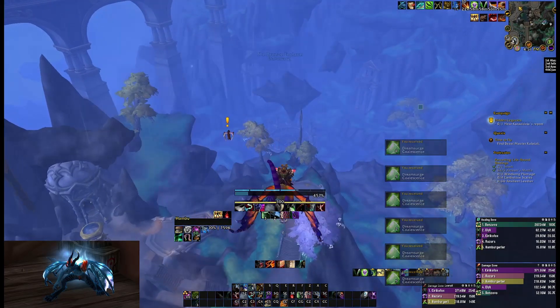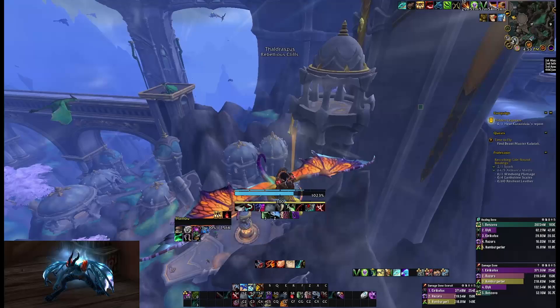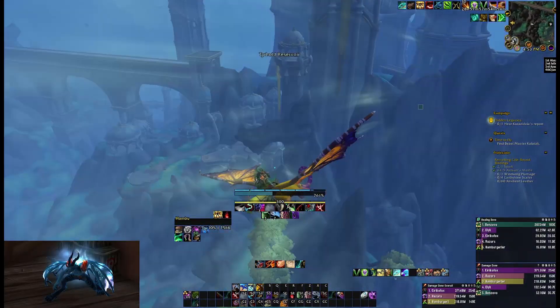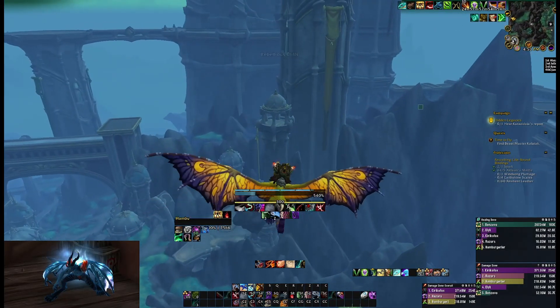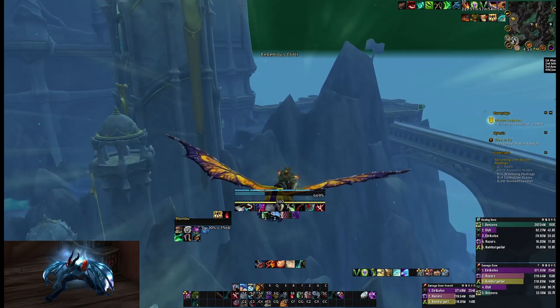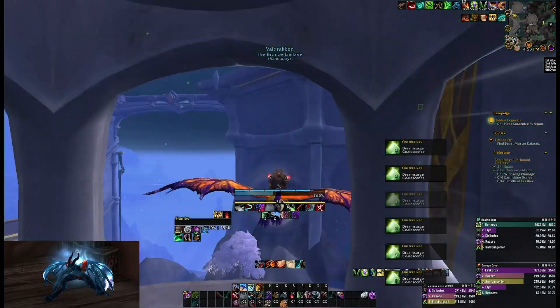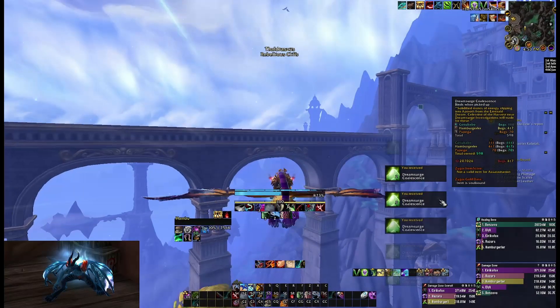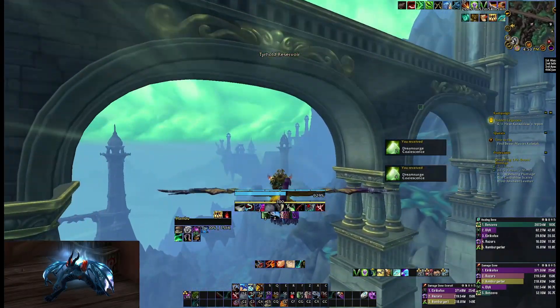Any of the ones that are, like, see here — any of the ones next to the entrances of Valdraken. You can fly into this tower over here, and you'll be able to... This is usually the easiest one. This one didn't even have the showing symbol there that it was there. But you see, you get so many.